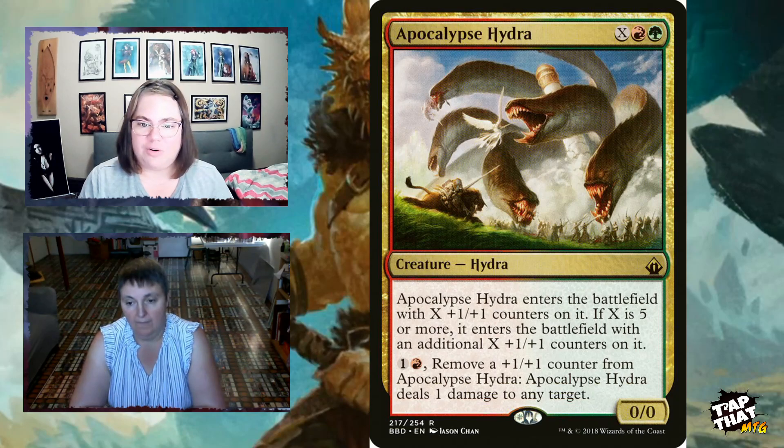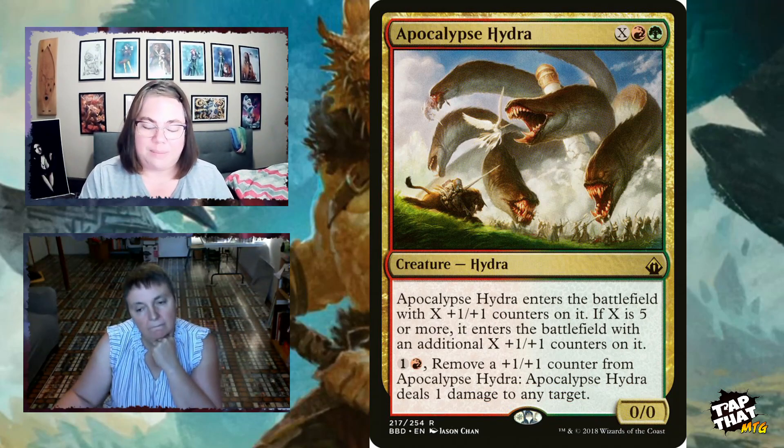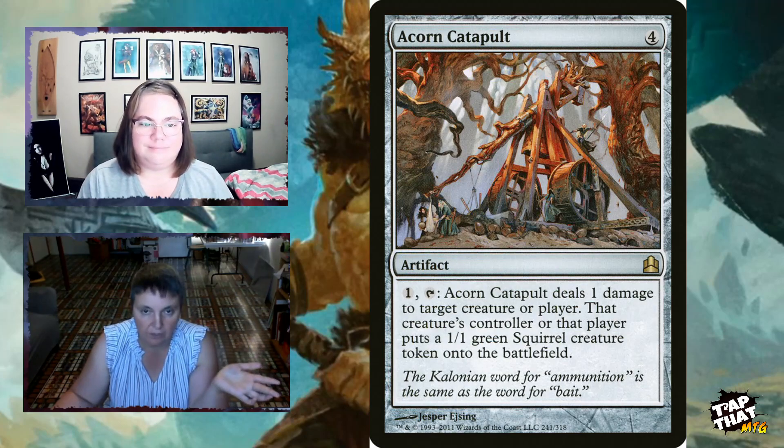Apocalypse Hydra, for X and a red and a green, enters with X +1/+1 counters; if X is five or more, it enters with an additional X counters. You can then pay one red to remove a counter and deal one damage to any target — so once it's on the battlefield you can continually ping your own commander to generate dragon tokens. Acorn Catapult, for four mana, taps and pays one to deal one damage to target creature or player — another commander trigger — and that creature's or player's controller puts a 1/1 green Squirrel token onto the battlefield.